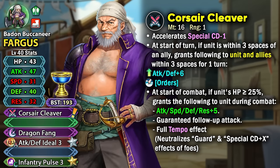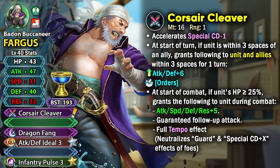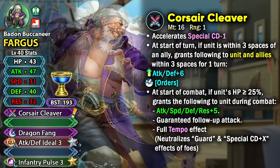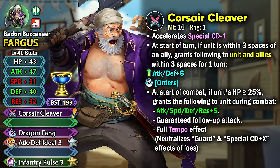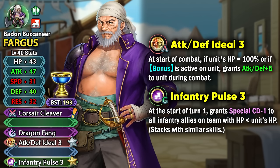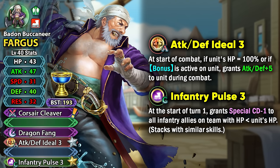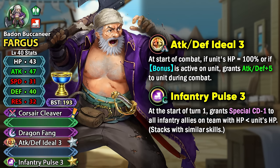When it comes to IVs, you're mainly going to be focusing on attack. If you need to ascend, defense could be a pretty nice super boon, and if you're running a Distant Counter skill then even resistance could be ascended. When it comes to fodder, it's not really all that great — we've gotten Attack Defense Ideal 3 before, and Infantry Pulse 3 has been in the grail pool before, though it did recently get a tier 4 version with Ascended Zed. Fargus could provide that fodder, but it's not really any new skill.